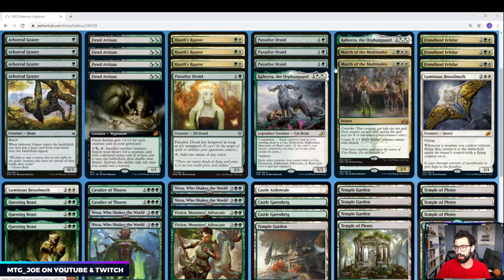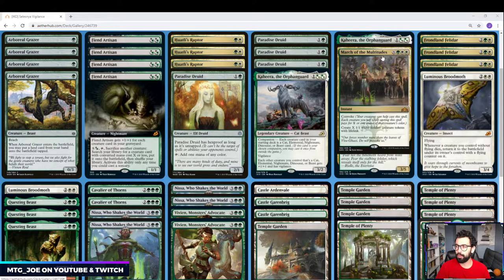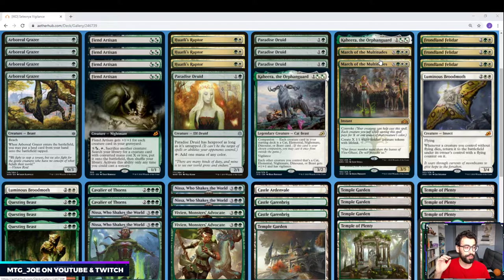Paradise Druid helps us ramp into our other spells. A couple March of the Multitudes — all our creatures have vigilance so they can attack in and then at the opponent's end step we can march for a lot. So it's kind of a way to play around the vigilance.